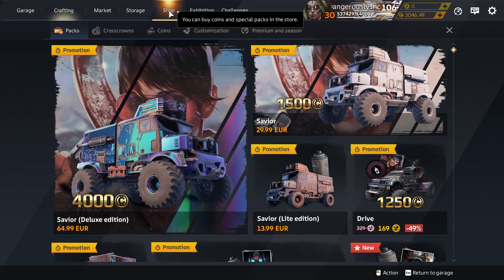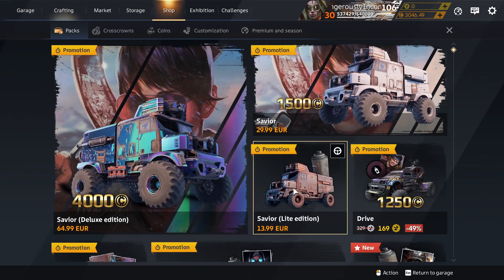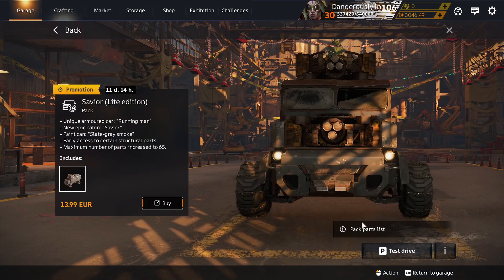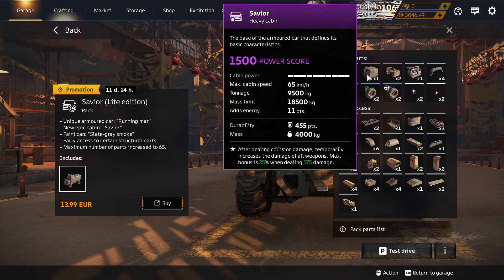The Saviour has arrived — in the Light, Regular, and Deluxe versions. Let's have a look at the Light pack. We get Bluish Smoke, which is unique to packs but was also in the Eater of Souls Light pack. Then we get the Saviour Cabin, which is the whole new thing in this pack.